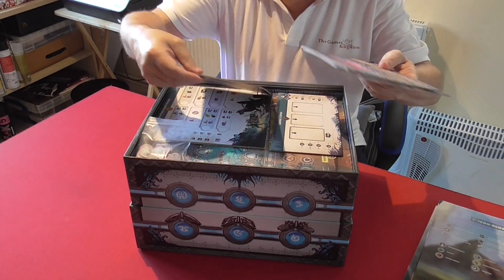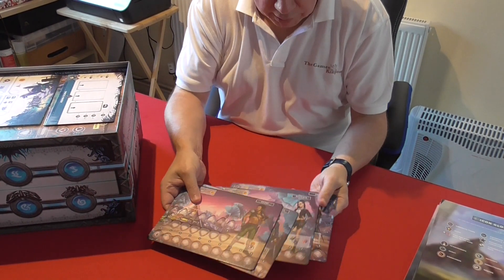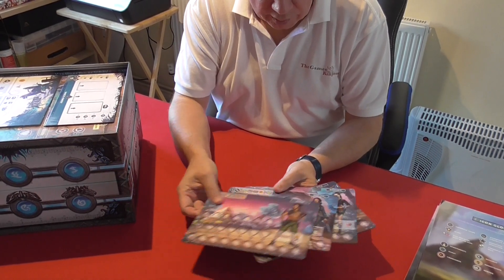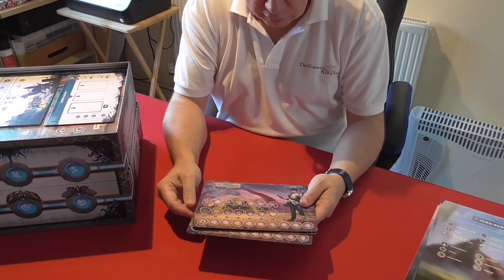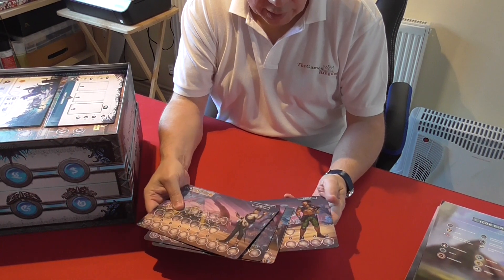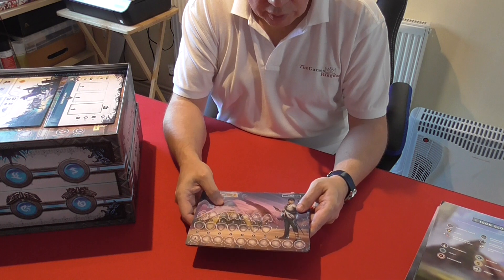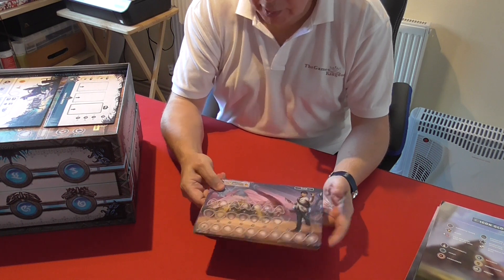Here are four leaderboards set on the B side which has the traits on. On the A side they're flat, and these are the ones the game recommends you play the first set of games with whilst you're getting used to the rules, before trying the individual player powers.